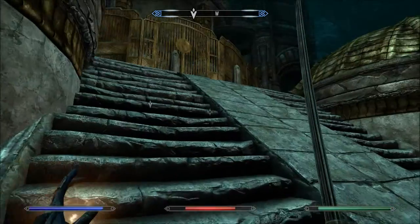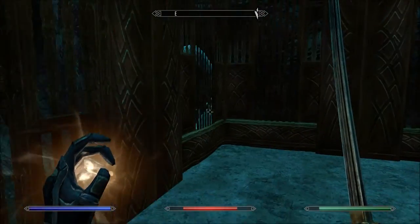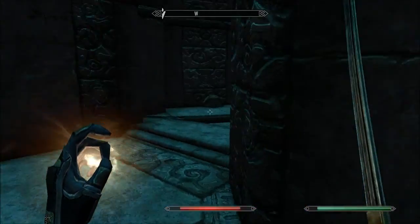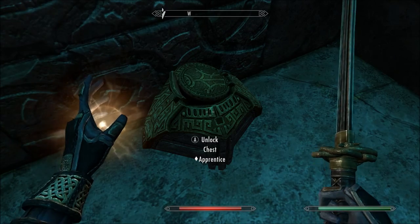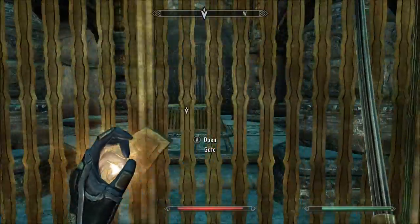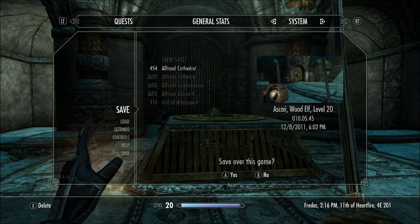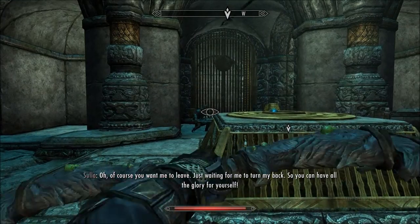There's a key we need apparently. I'm just going to check behind here, see if there's anything. Doesn't look like it. Yeah, there are some of the mushrooms that you'll be seeing later - they're weird and creepy. Here's a chest - oil and garnet. So if you open up the gate... I'm just going to save here. You want me to... just waiting for me to turn my back so you can have all the glory for yourself.